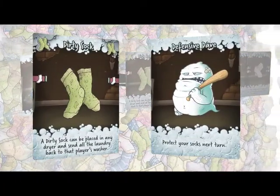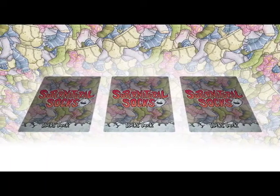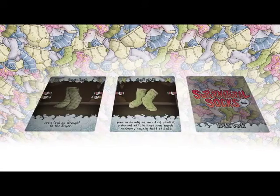The game is also played in three distinct phases. In Phase 1, all players will simultaneously play three Socks face down in front of them. When all players have placed Socks down, they will reveal them in turn order, applying all card effects and placing them in their relevant place on the board.